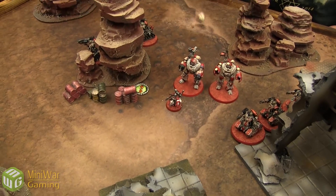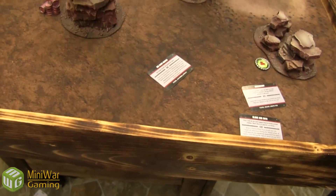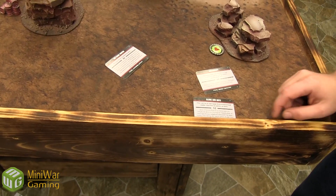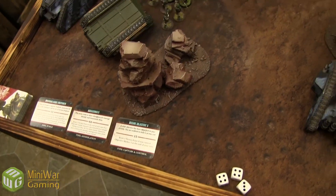Castellans run four inches. End of Admech turn one, scoring Big Game Hunter and First Blood, and discarding Blood and Guts. My cards are Overwhelming Firepower and Assassinate — marker number five is over there and I don't think I can get to it this turn.